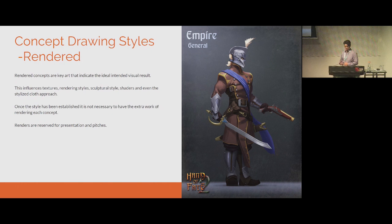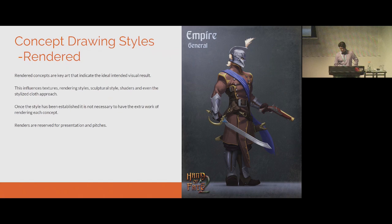What we realistically work with once integrated into the process is the line art. Because we work so specifically to the concept, the line art is ideal — it's very hard to make mistakes with it. It's not affected by lighting and shadows, and the colors are flat like a chart key. As for the materials, we have a bit of freedom to create what feels right, because the characters are so small it doesn't really matter if we have fabrics perfect. Concepts are usually done in one angle with some back views and accessory views if needed.